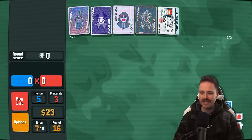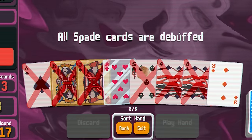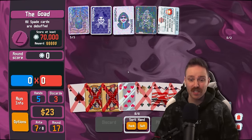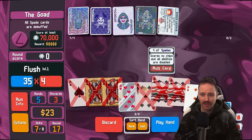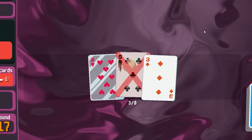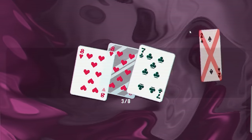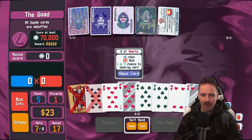Oh god, oh no. We might be done. Honestly, this might be over. Dead serious. Most of our cards are spades — our 4s are just worth nothing now. The glass cards could save me, I suppose. So I want to put the glass cards at the end, because you want to times 2 mult last. Full house, 8s full of 4s. I need to hit 70 grand without using a single spade card.